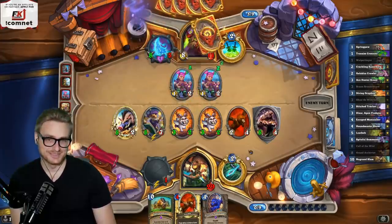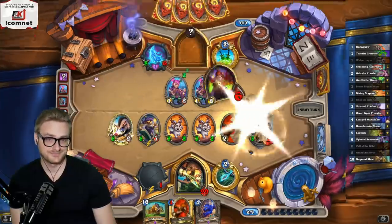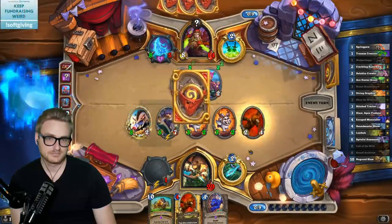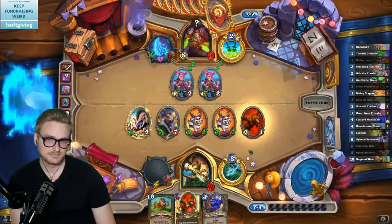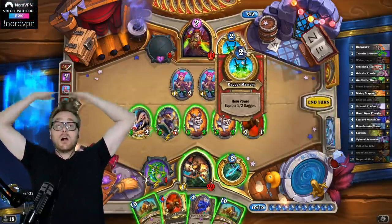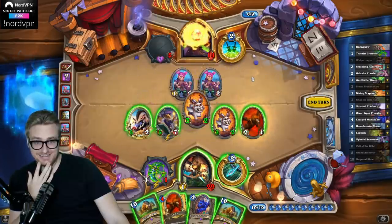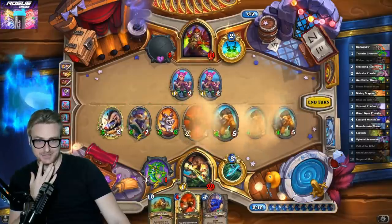Please, no Frost Nova — or Ice Block for that matter. At least the animation takes forever. What a horrendous top deck — are you kidding me? I guess it doesn't matter, but I'm going to complain about it.